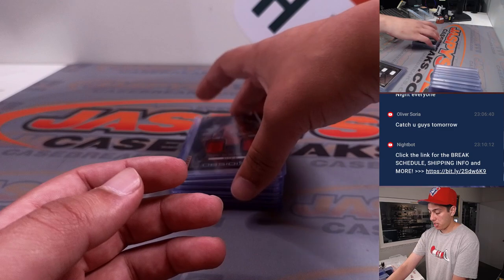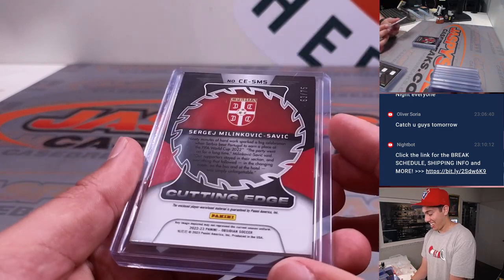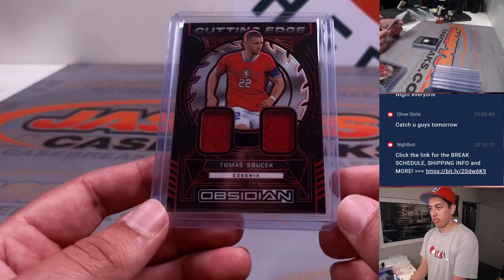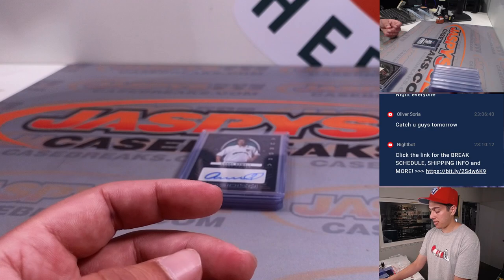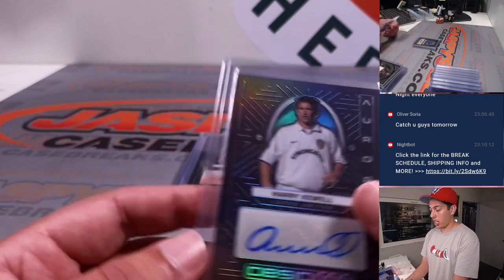Sergey dual patch out of 75 going to S, Thomas going to T, Sandro Tonali Eruption out of 199 going to S. Getting into the autos — Harry Kuehl going to H, that one's out of 182.